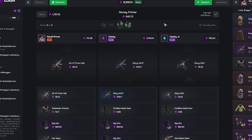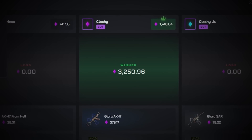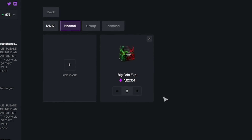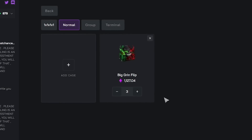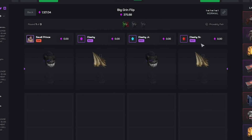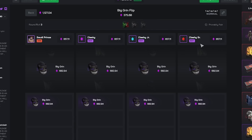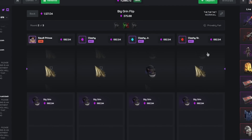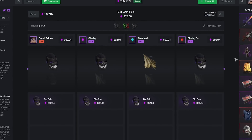Not that one, not that one bro — a poncho? I'm negative 700-800 on top. Number one please. Money printer, my ass. That was so bad. Now I'll double up — three Big Grin Flips with the most players. Beautiful start, we're all smashing, no passes today, we're getting cake. Come on, put a grin on my face!